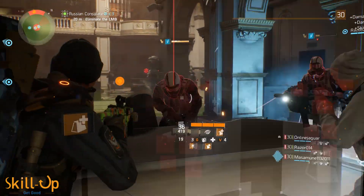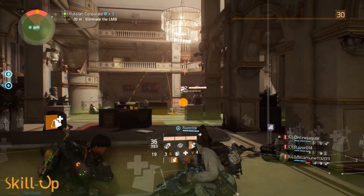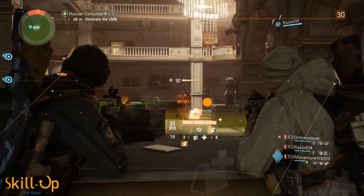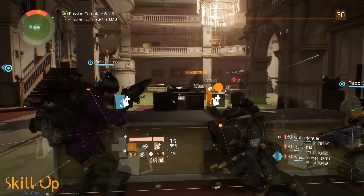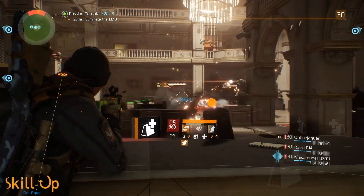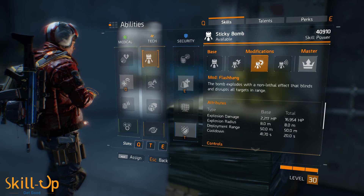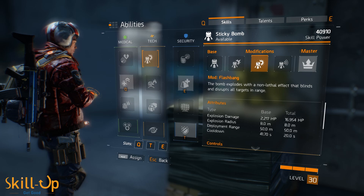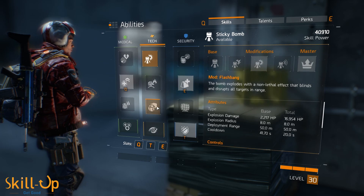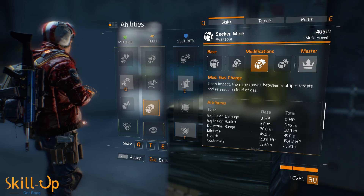For abilities, none of your abilities will have any skill power, so they're all going to be pretty rubbish from a damage, healing, or buffing perspective. What you can bring that's largely unhindered by your crap scaling is CC. Take Flashbang and Seeker Mines modded with Gas. When enemies rush you, it will be the job of the DPS to CC enemies with Flashbang, DPS them a bit, CC them with Gas, and then kill them before they wake up.